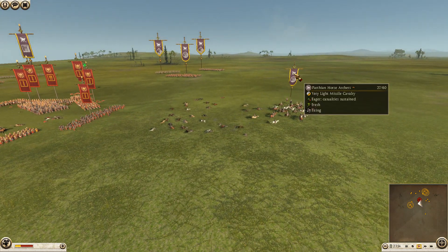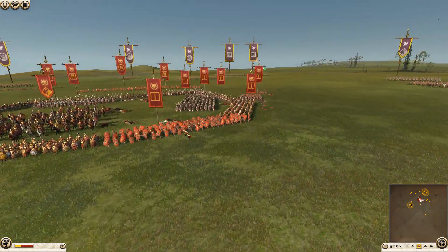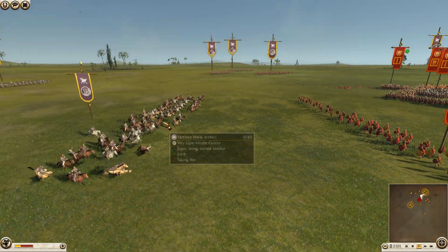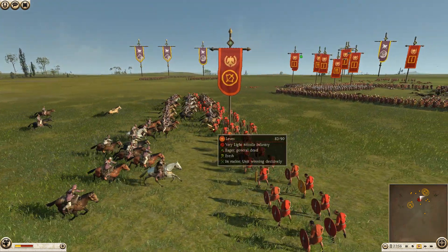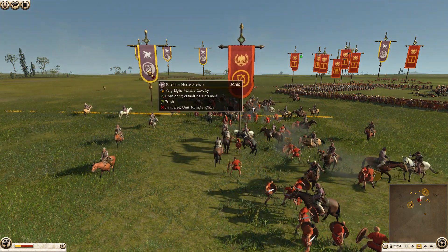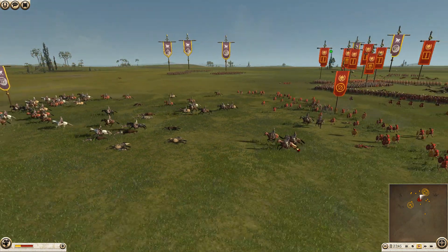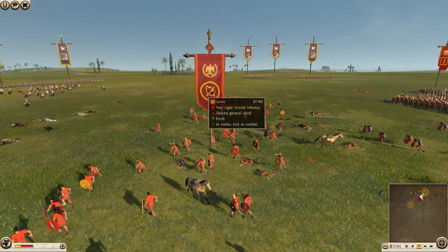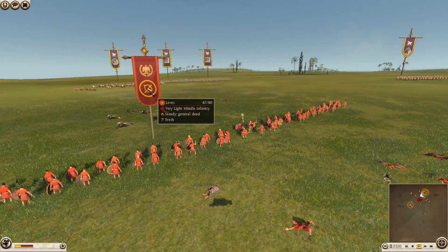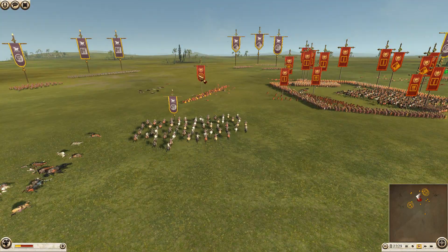The Syrian archers are one of the best; the Cretans might top that in terms of missile damage. A very good volley came in and took out a lot of Dan's guys — down to 27 in this unit. Dan went for a charge, losing about 10 men. The general being dead is definitely in Dan's favor. Killing the general early has the most effect on army morale.